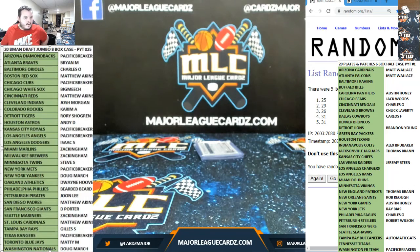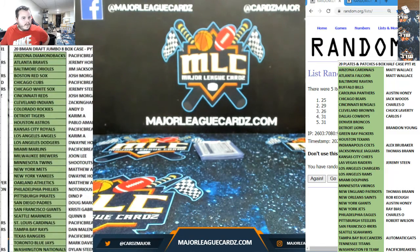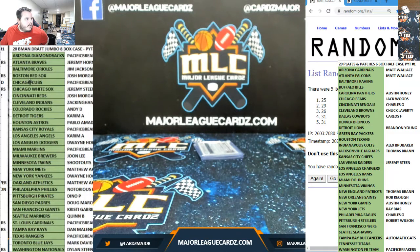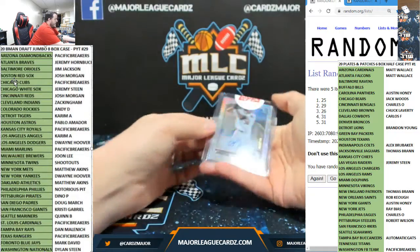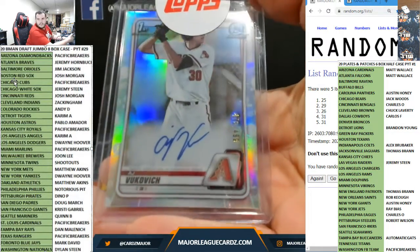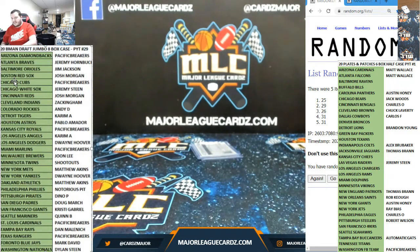All right, next one's for 29. All right so 29 is the second one — we have AJ Vukovic for the D-Backs refractor auto, so that's going to Pacific Breakers. Plates and Patches has been hella good — kind of sad we had to break that into two half cases, I probably didn't even need to. All right, so now to 26.